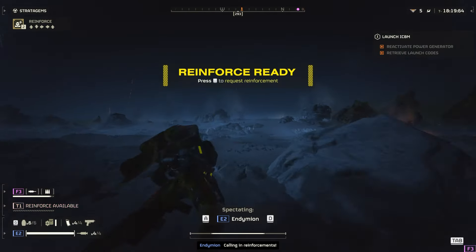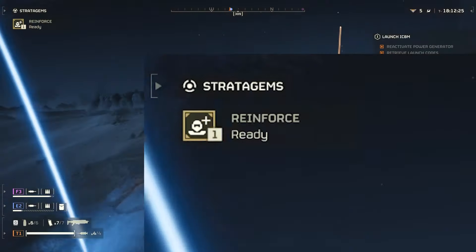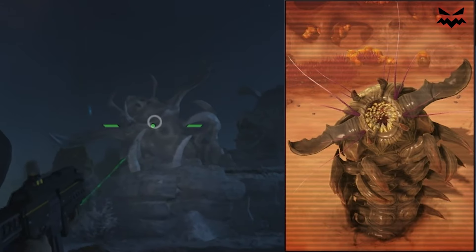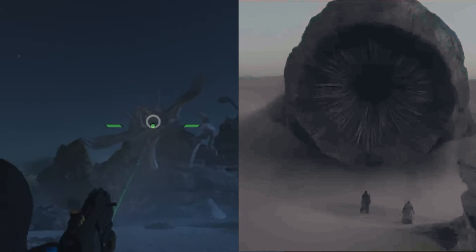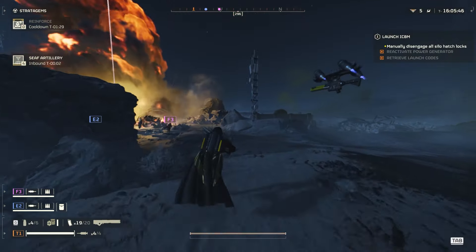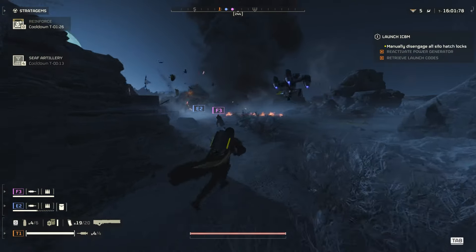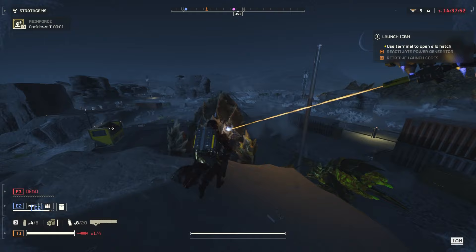Thankfully my teammates helped - I only died twice. We only have like one reinforcement left. That is going to be coming in the next update - basically a sandworm. Need to find a way to use the railgun against the Charger without the flamethrower. Need to wait for it, then I can shoot the armor off now.